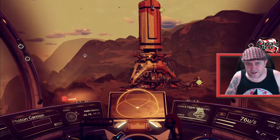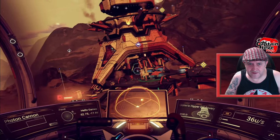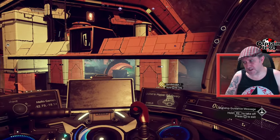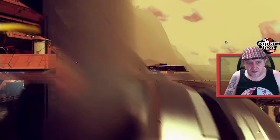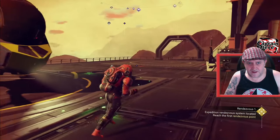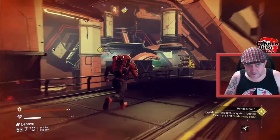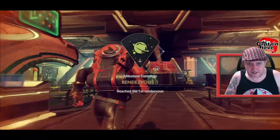Would you look at that — someone's actually managed to put a base right by Rendezvous 1. I didn't know you could do that. Let's touch on down. In fact, there's another base there too — two bases right by each other. They must have used that glitch method that got put out a while ago. Different base owners. Let's leg into Rendezvous 1, pop the badge, get the nanites — that's all I'm bothered about.